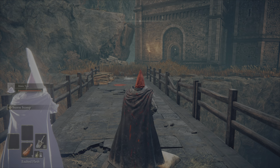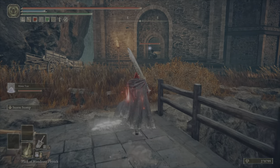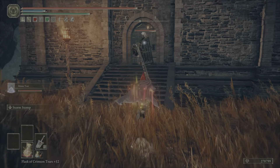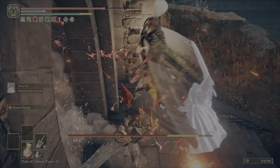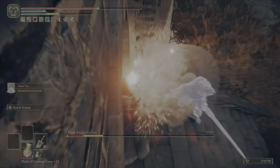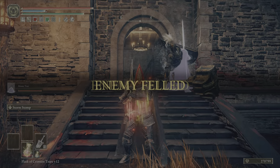Starting with the Black Knight — I consume the Exalted Flesh on the flask. I've got the tear that increases stagger damage and the tear that increases damage but consumes HP. As you can see, the guy can't even move — it's just annihilation. GG.